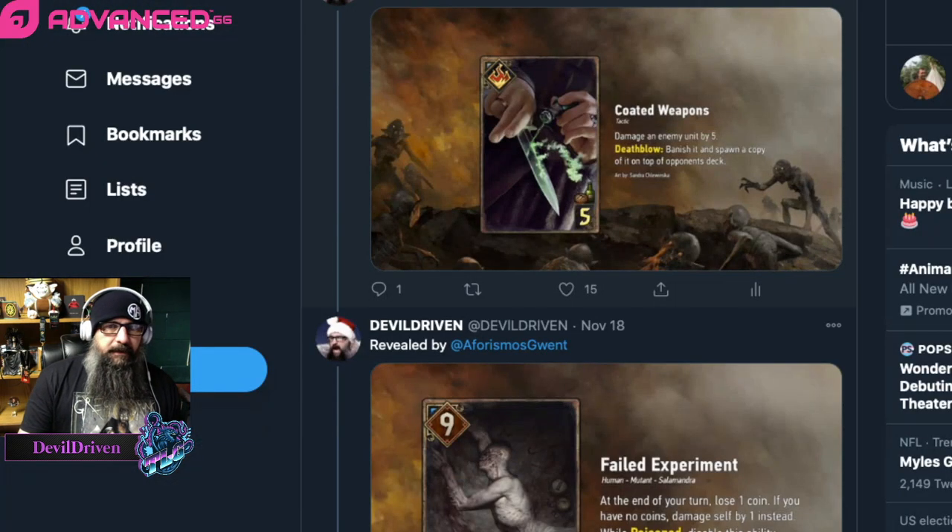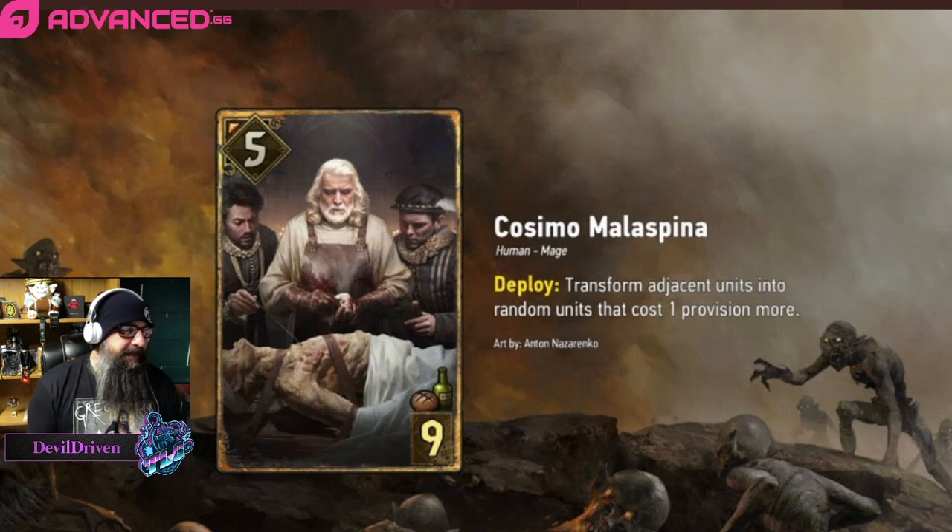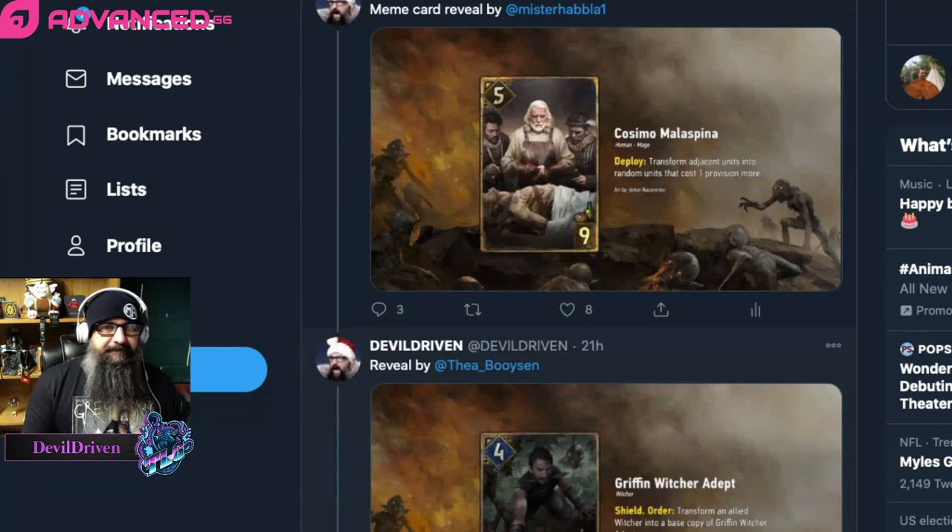Next one revealed by Mr. Abla: Cosimo Malaspina — transform adjacent units into random units that cost one provision more. So if you combo this with Alzur, you could bump up to 13s and such. They are units so you can't get scenarios or anything like that. It's a meme card — it's gonna have its moments, Dandelion's gonna have a field day with it, but it's too high-rolling to be competitive. You might change stuff that's okay into stuff that's worse. It'll be fun in some of the seasonal modes though.